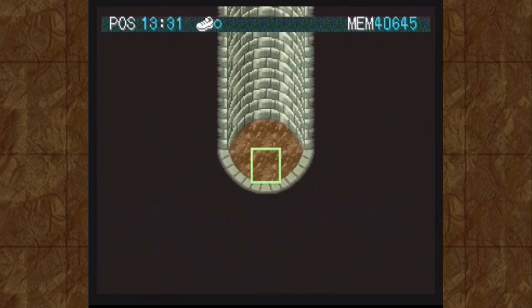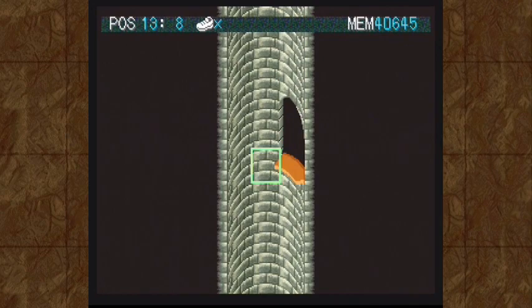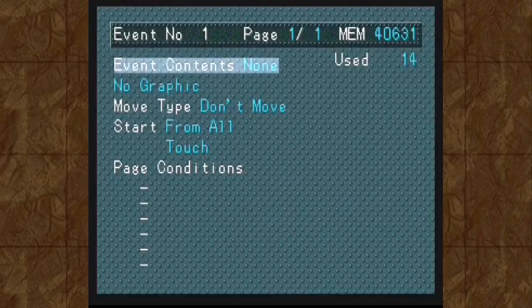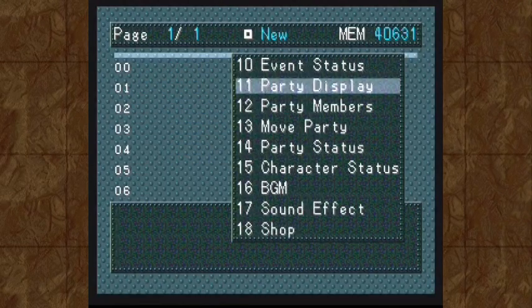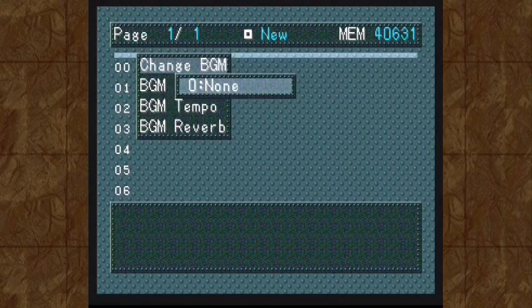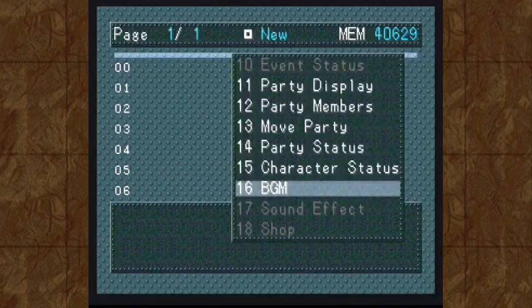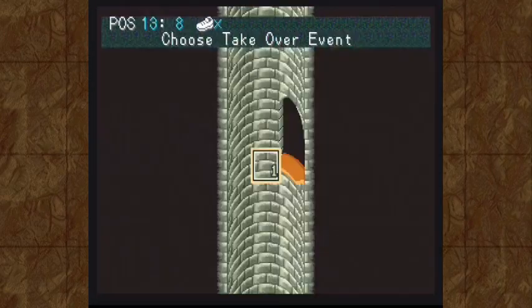There is a bottom to this but I need to make sure that the player never actually sees the bottom. So we're going to create an event here. We're going to stop the music when we get in there, so when we enter this map...